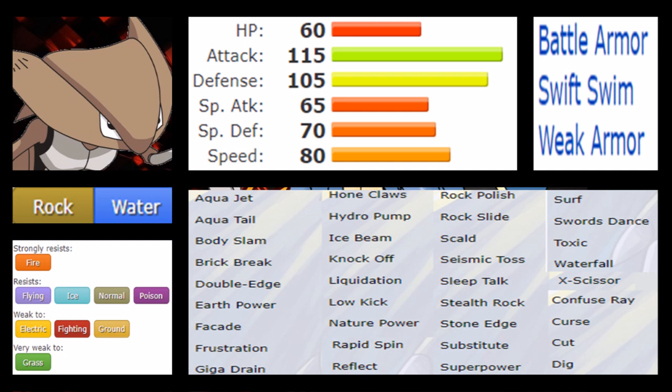Kabutops has three notable abilities. Battle Armor prevents critical hits, which is probably the lesser option here. Weak Armor is interesting — any physical move that hits you lowers your Defense but boosts your Speed by two, which is amazing given its shaky speed tier. Then there's Swift Swim, which is what this Pokémon has been famous for since Generation 3, especially after the physical split, boosting Speed to the equivalent of around 140-150 base — far better. You can run Adamant with this, making it a really scary Pokémon.